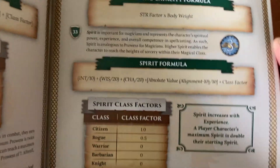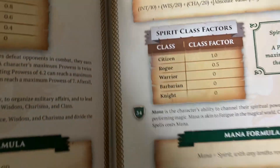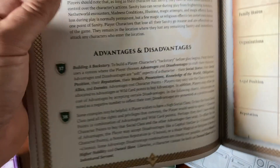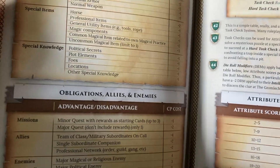There is a little bit of math, but if you're interested in role-playing games, you're not scared of math. That's some of the math stuff you gotta do. And then you wind up picking advantages and disadvantages.